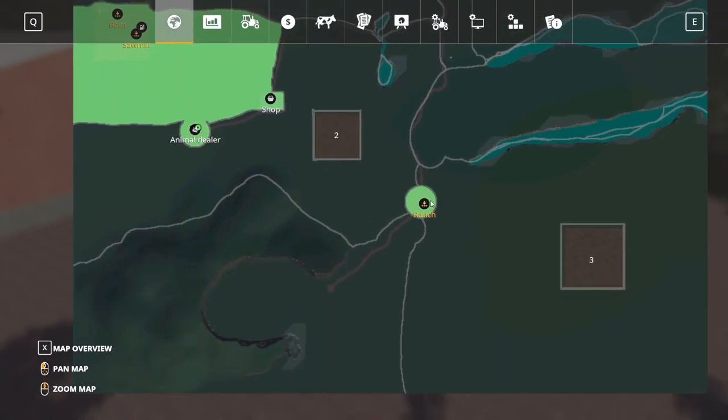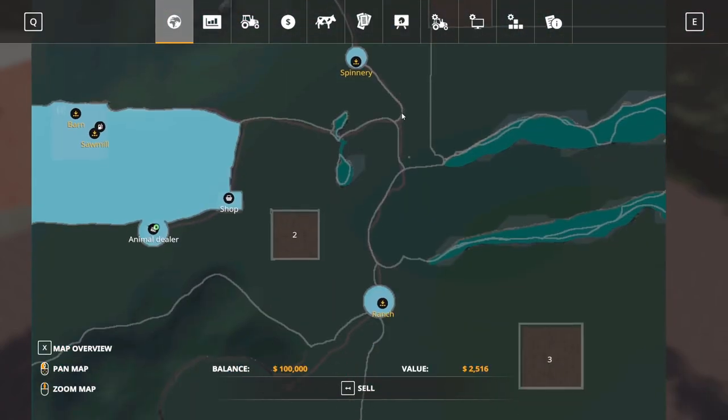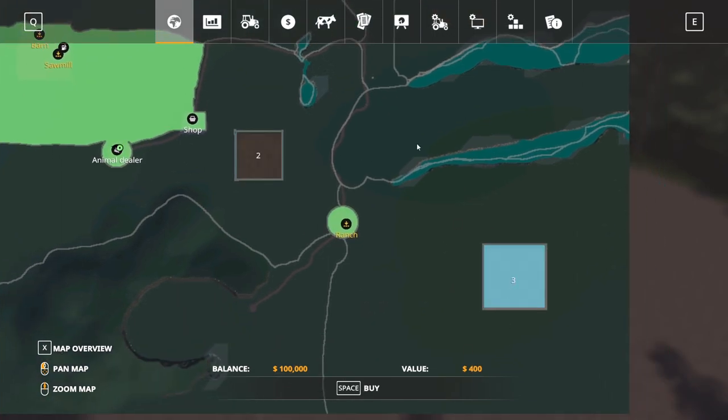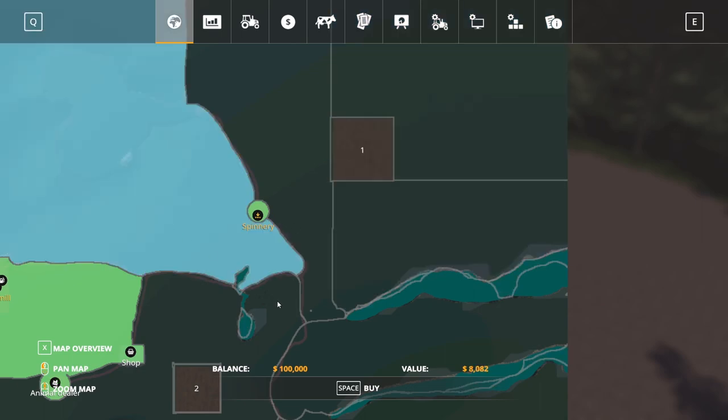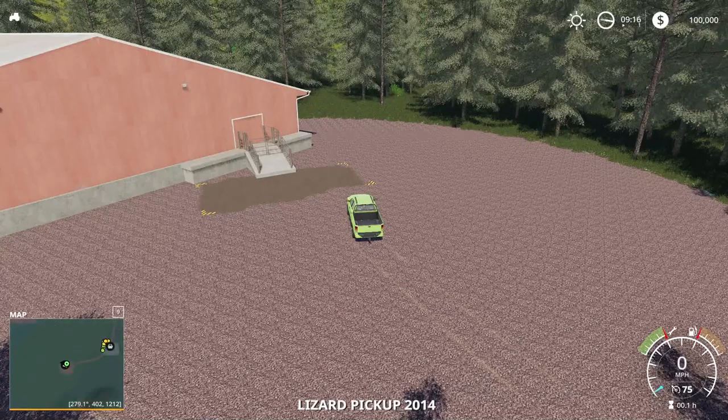We start off with this chunk of land right up here. That's all one chunk with the sell points and everything. You can buy the fields separately — super cheap fields. Of course you do have to cut to them, but the land's not too expensive, which is pretty typical of a Shanty Boys map.